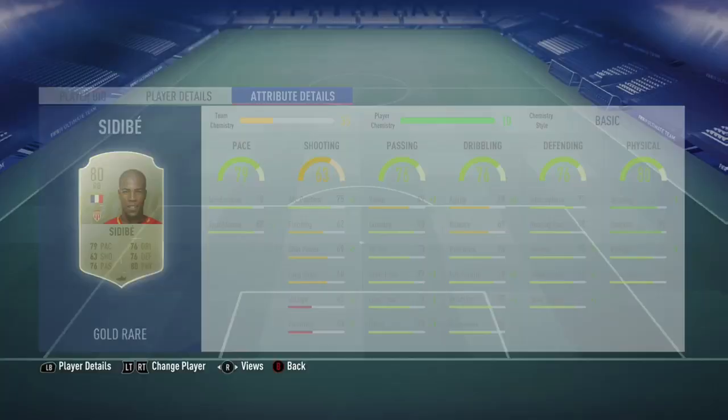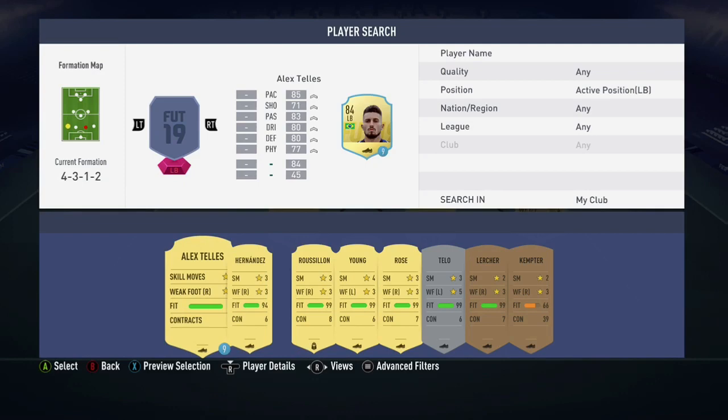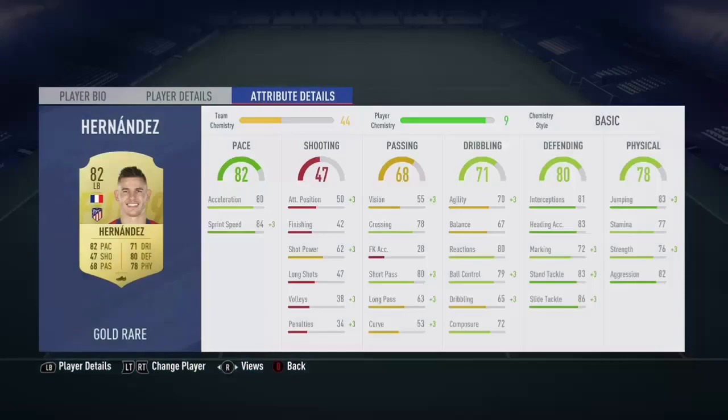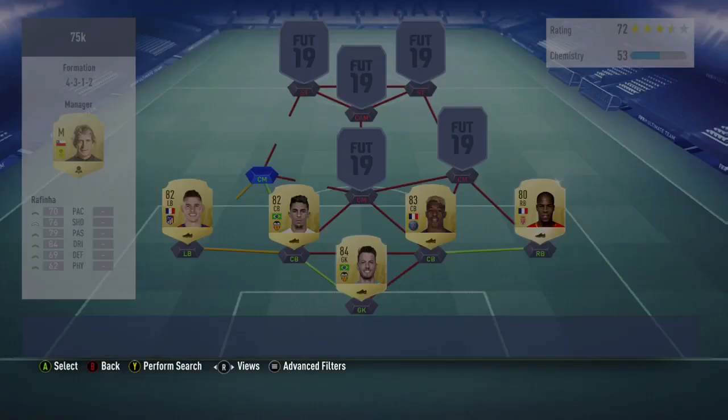And at left back, Lucas Hernandez. He's about 4,000 coins but it's definitely worth it as he's pretty fast and has good defending. He also links up with Rafinha, who's our next player in the team.